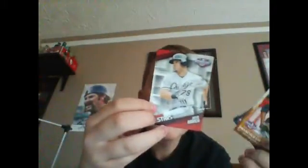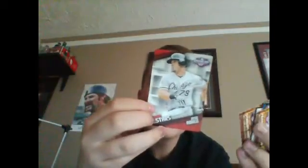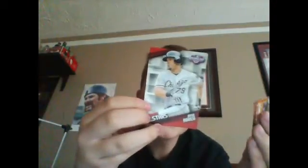This Opening Day Stars rookie's campaign was the stuff of legend. Not only did he exceed expectations in his first year in the league, but he actually hit 36 homers and a lot of RBIs. This is an Opening Day refractor card — it just reflects light. It's a small little card but it's really cool.